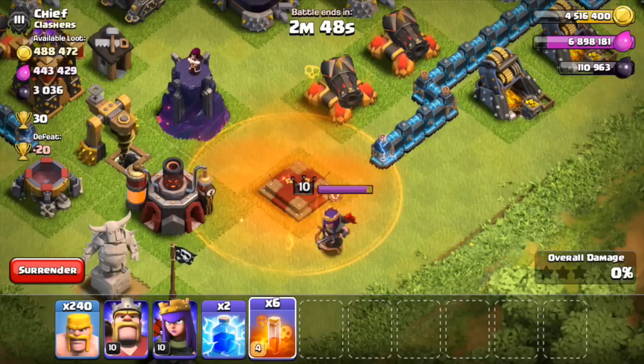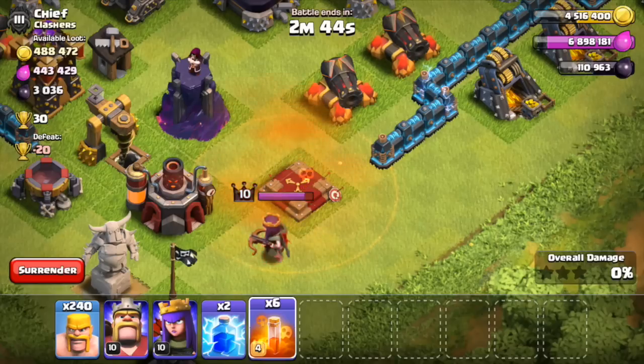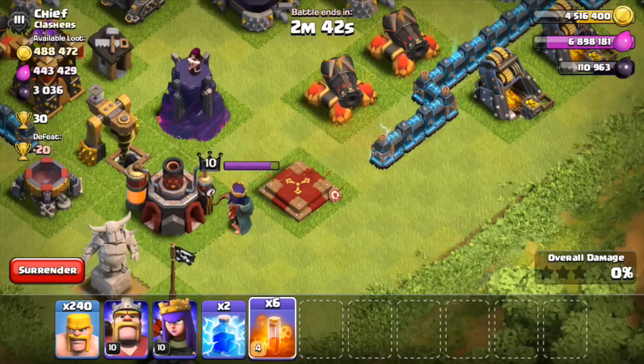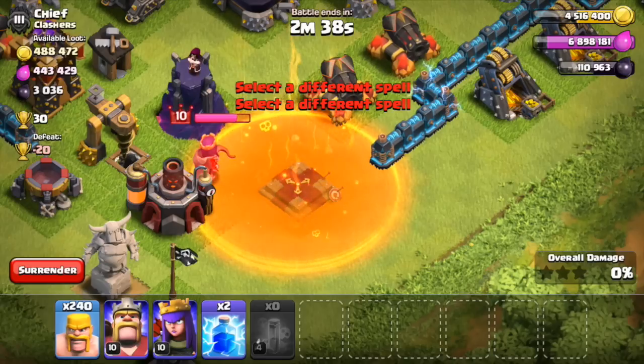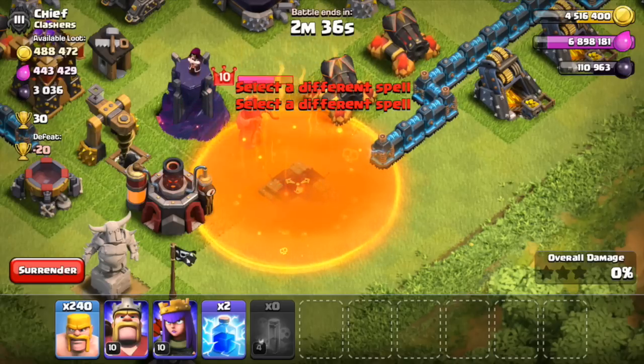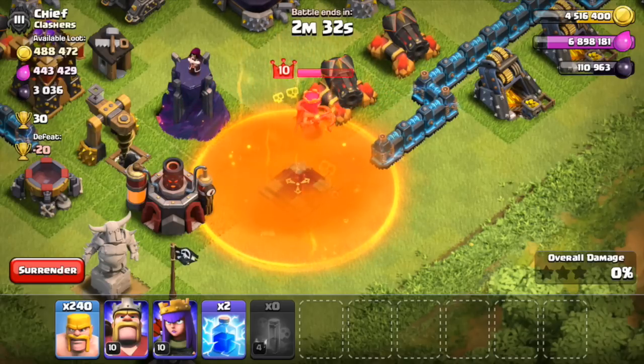This is a level three Poison Spell coming down, and it's taking out the health on the defending Queen. There we go — throw a whole ton of them down and absolutely demolish her. As I said, this update in my humble opinion is the biggest one since Clan Wars.